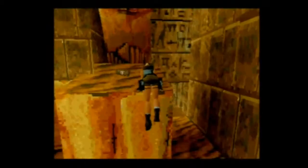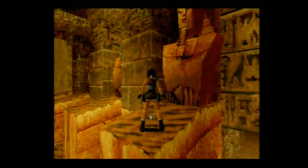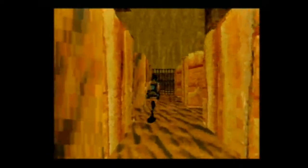En sautant au-dessus, vous verrez qu'il y a une petite trousse de secours. On ne va pas se priver, on va aller la prendre — ça peut toujours servir. On n'en a jamais trop. La suite du tableau se trouve tout au fond à droite.